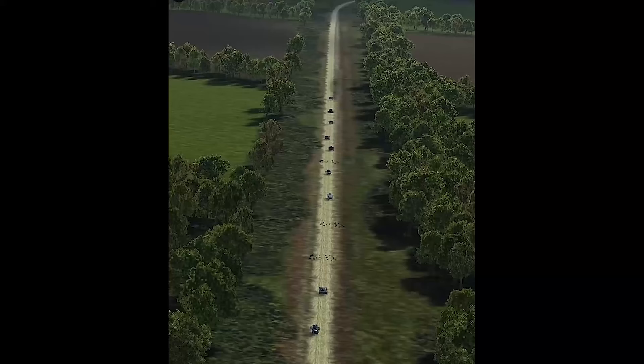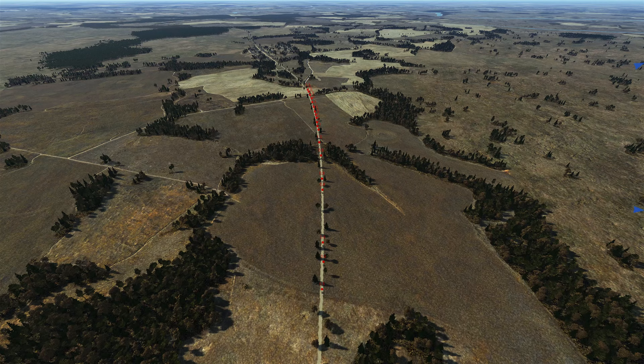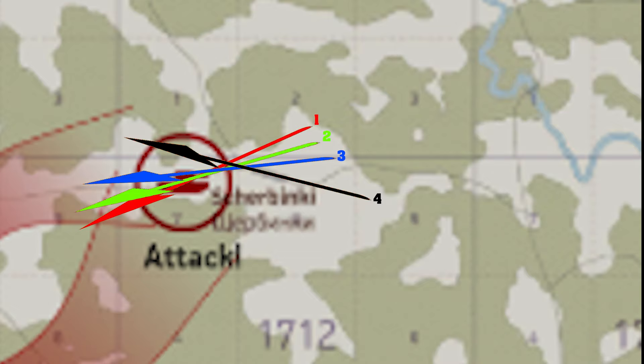There's a decent chance the column is already thrashed with only a couple of vehicles left. If you're leading a flight group against a column, assign target sections — front, middle, back — to each pilot, and specify further depending on group size. When the column runs along a twisting road, multiple aircraft means multiple attack dive directions. Your group should synchronize the attack dive so you're not pulling the flak onto each other.